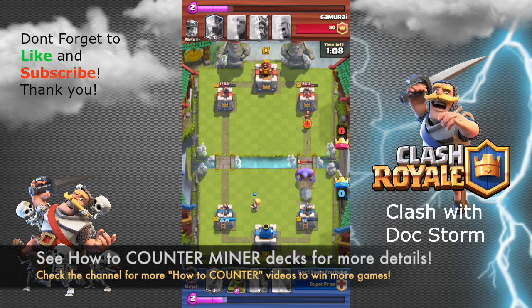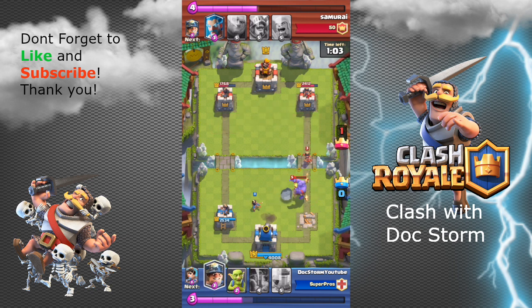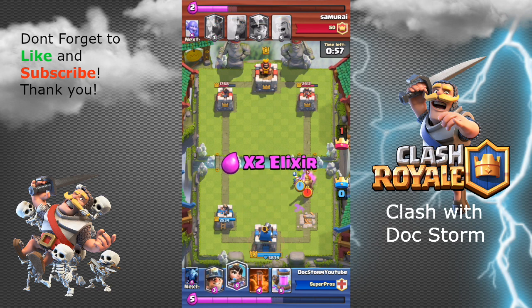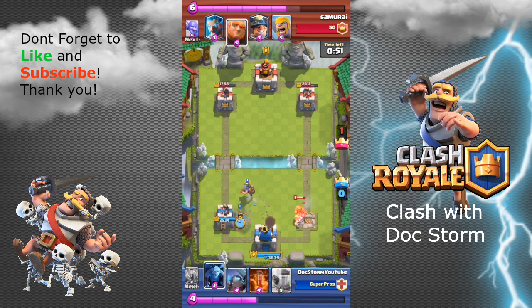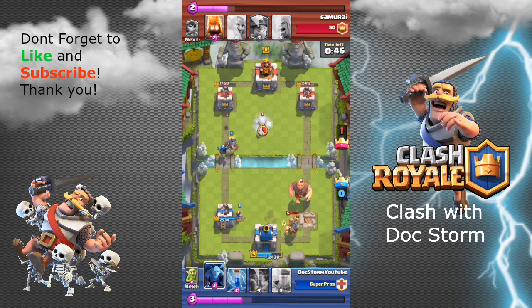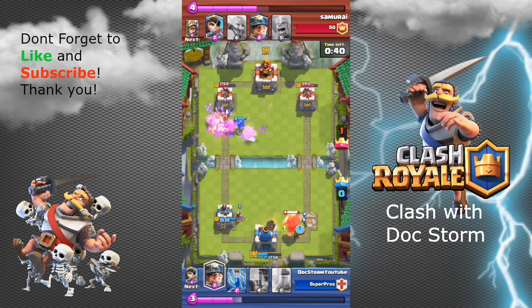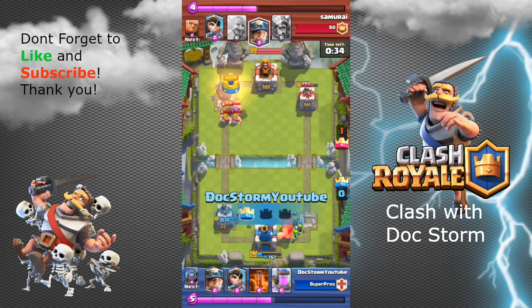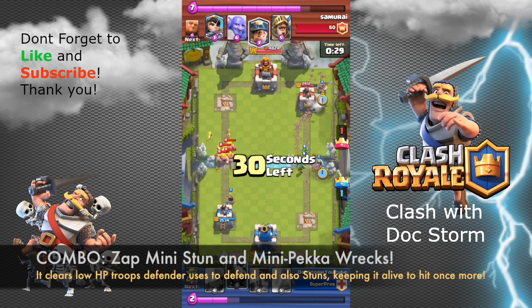I'm in really bad shape. With higher level opponents, their cards do so much more damage compared to your towers and units — if you let them target you for a long time, you're in deep trouble. They take away your tower very easily. I played the miner in the middle to lure the prince, and with 45 seconds left and a lot of HP in their tower, I needed to push hard. My efforts paid off — I took down that tower with my zap and mini pekka.